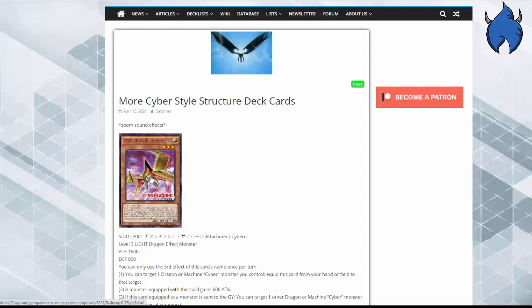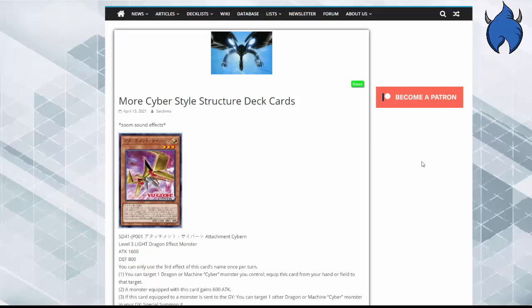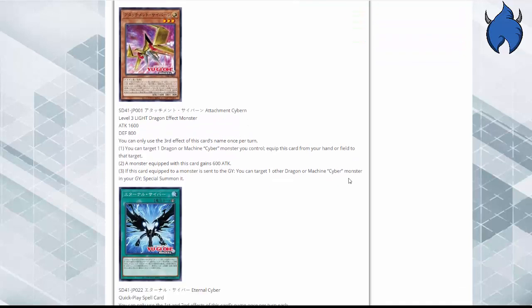It's 1600 attack, Level 3, so the CyberDark monsters can naturally equip it. 1600 is a generic stat the CyberDark dragons share, so that fits. I really wish this was an actual CyberDark card — that would've been ideal. But it's not bad. It's a good card. You should definitely use it. I'm just a bit disappointed on the CyberDark side.